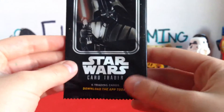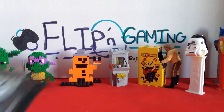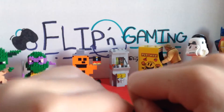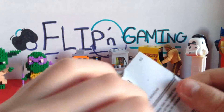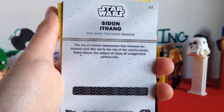Now let's get on to the second booster pack. It even says 'Download the app today' — you guys need to download it. What's sad is I could not find scissors anywhere, so we have to open it like I did with the other one — just tear the side like this. All right, let's flip these bad boys!